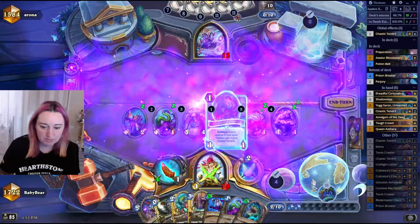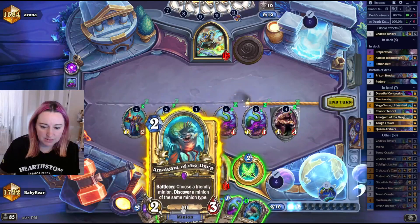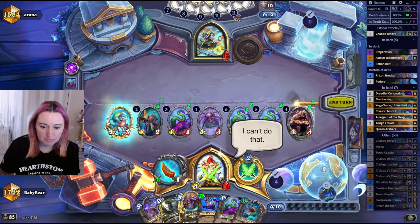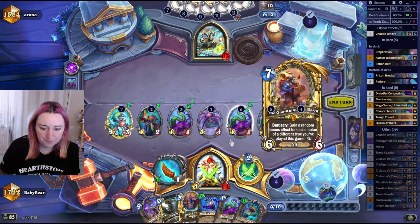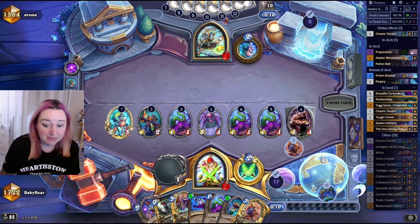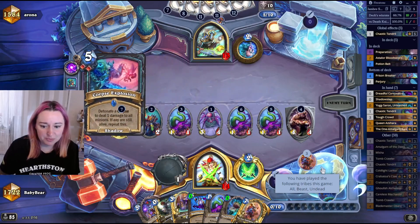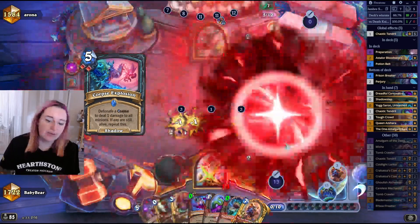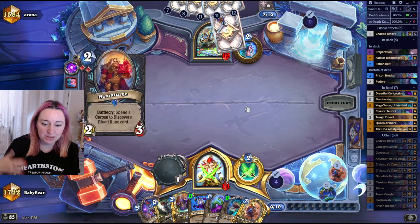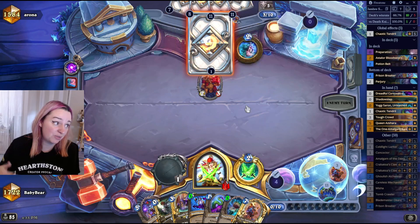Taunt — I'm gonna hit face first, I'm a bit worried. Ruin — doesn't matter. Star Power — doesn't matter. Beast, Amalgam — okay, we did something. Corpse Explosion clears but we don't really care because we want the board space back. We're on a clock now — 14 health, taking 3 every turn from Mograine.